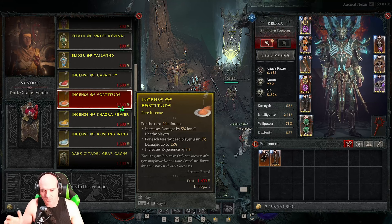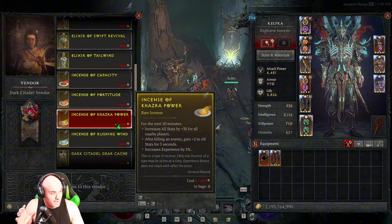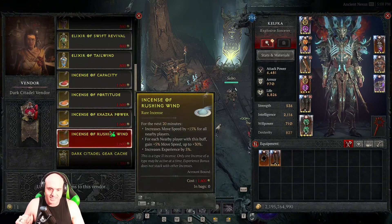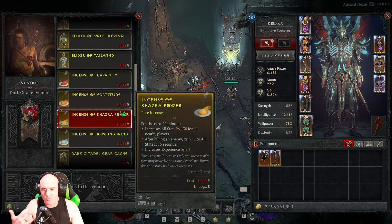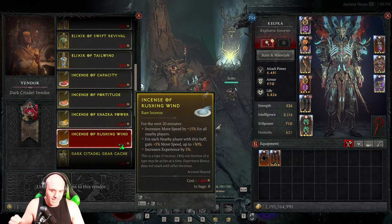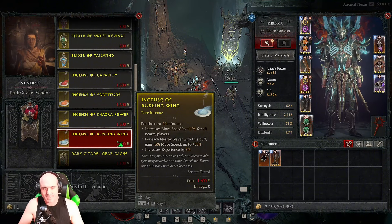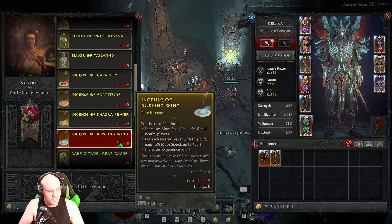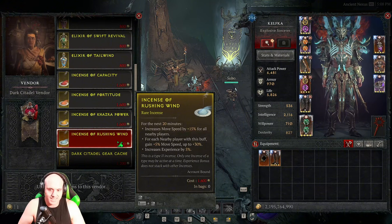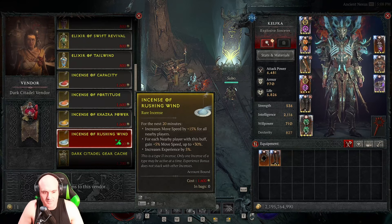The Dark Citadel is very fun, and I have a good time doing it, but it's not something I want to keep repeating because the rewards are very lackluster. If we can increase the Dark Citadel rewards it would be much better. I also think each season the Dark Citadel needs to change its boss structure. The rewards need to improve so people will enjoy doing it much more.